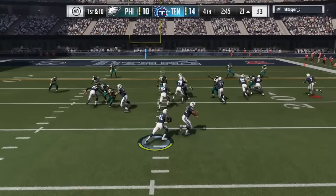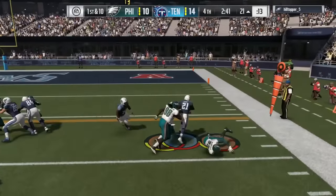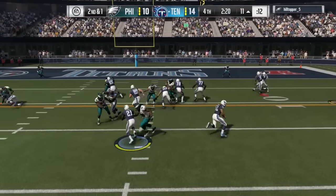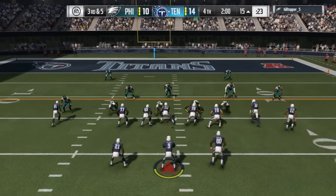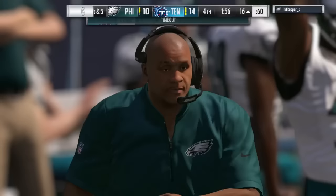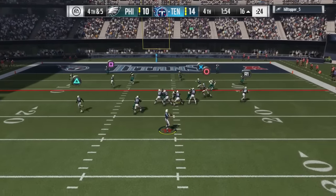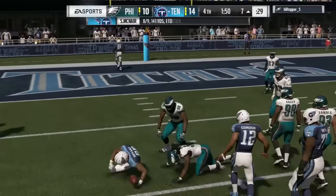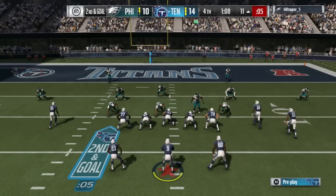Frank Gore does it again — busting through, breaking tackles, another broken tackle, all the way down to the 11. Second down and one, we try to give it to him again on the counter in Wildcat but it doesn't go through. Third down and five, Frank Gore again — met by two defenders. It's fourth down and five, and we have two slants wide open in the field — we get the first down.